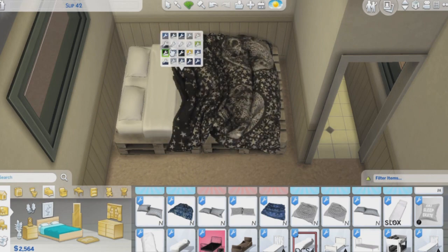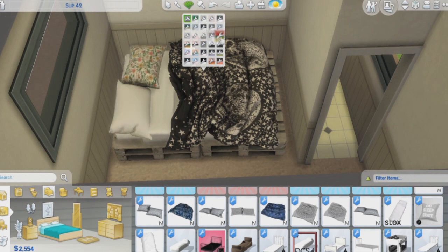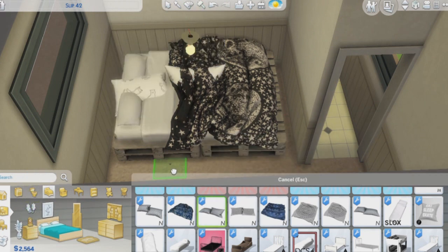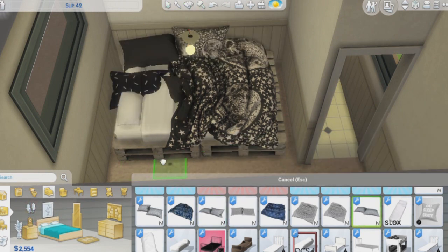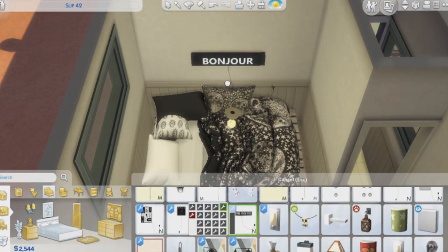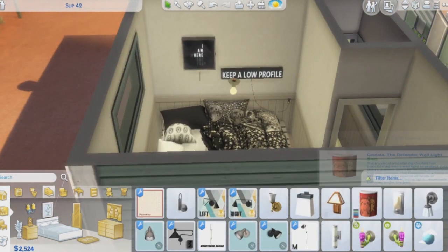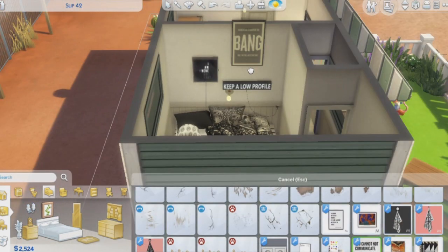Her name is Luna Vega, so I was like, let's give her a space-themed bed. I got a space-themed comforter and space-themed pillows — it's looking really cute in my opinion. And then I put up these cool light things. Since she is like a conspiracy theorist, I thought, keep a low profile, do not communicate — that type of stuff.